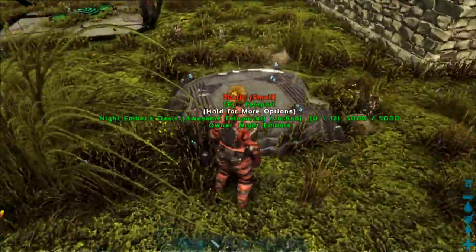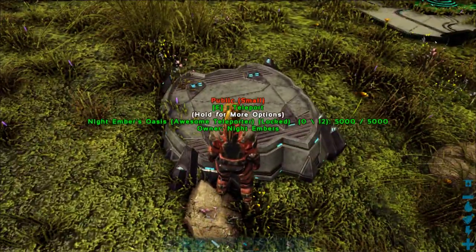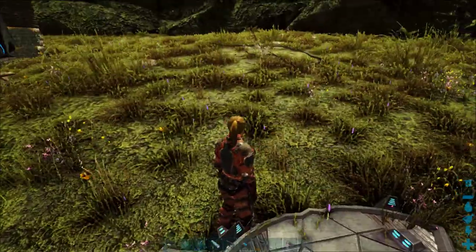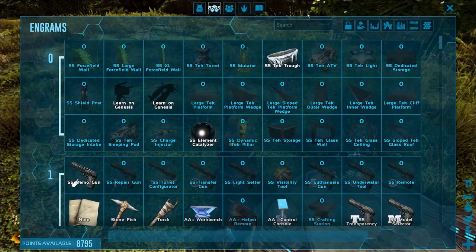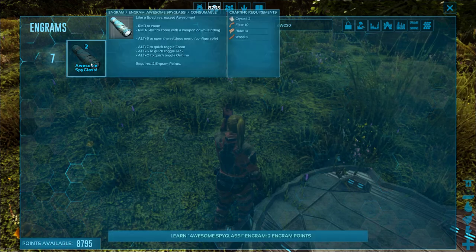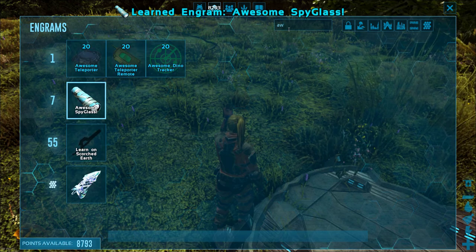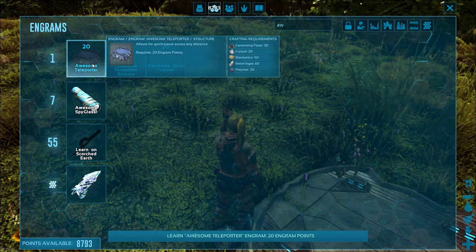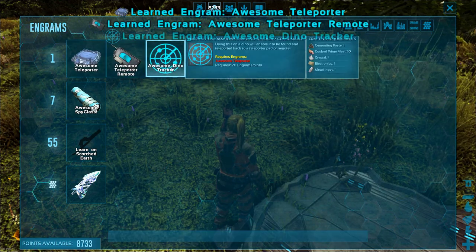So the Awesome Teleporter is great for getting around to locations. If you pull up your Engram menu and just type in 'Awesome,' there's the Spyglass — you can learn that. So what you're going to want is the Awesome Teleporter, the Awesome Teleporter Remote, and the Awesome Dino Tracker.